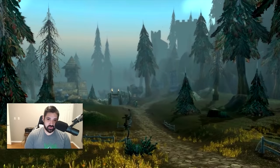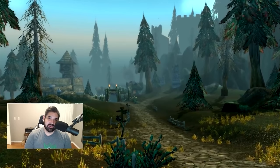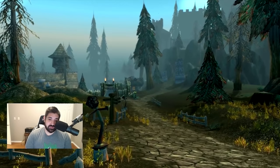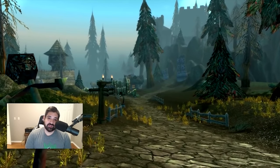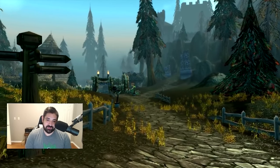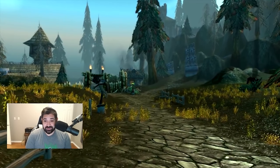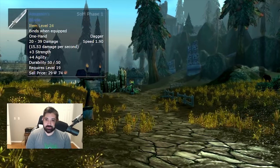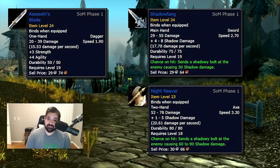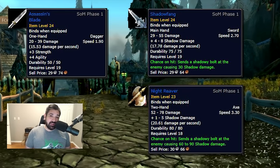Let's move on to number five: Twink Gear. Many people are probably thinking that with no mage boosting — with no boosting in general due to the new Season of Mastery change where if a character in the group is killing gray mobs the experience is significantly reduced — there's basically no point to boost. However, there's still a point to farming some of these lower level dungeons. If you look at Shadowfang Keep (SFK), you can easily run this as a mage or a paladin. You can get things like Assassin's Blade, Shadowfang, Night Reaver. There are tons of greens and blues you can disenchant or vendor, and the cloth could even sell for a good amount. It should be a really decent farm — a good chance to get a lot of low-level Twink gear.